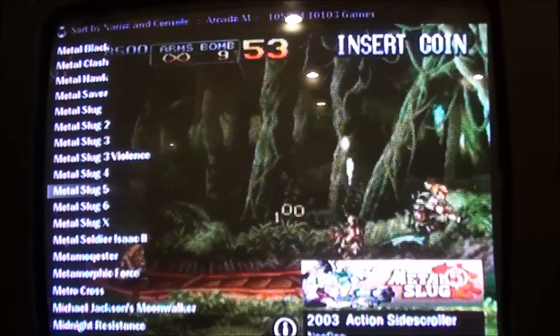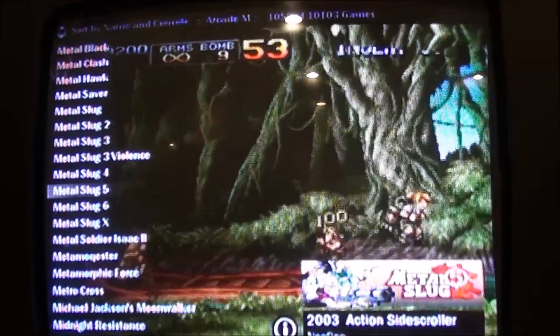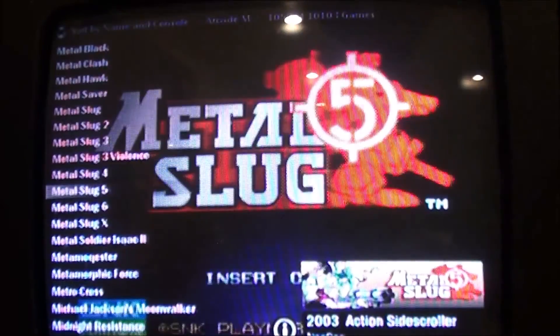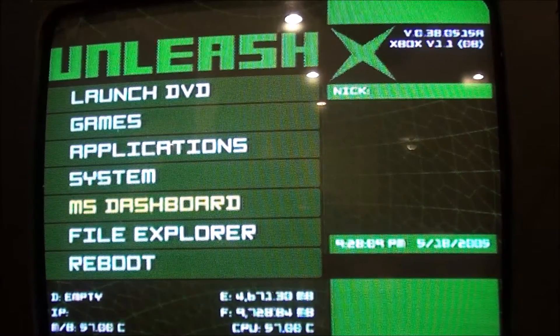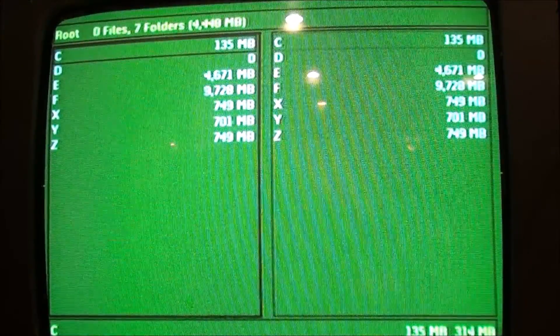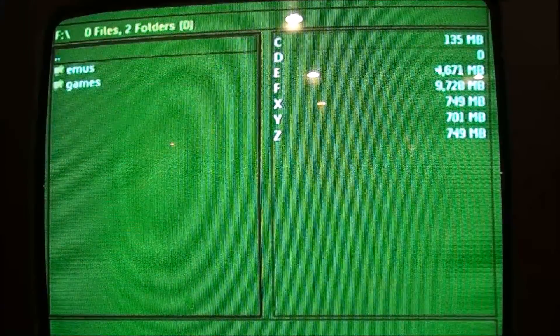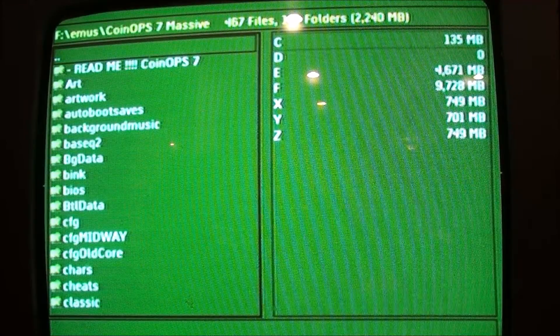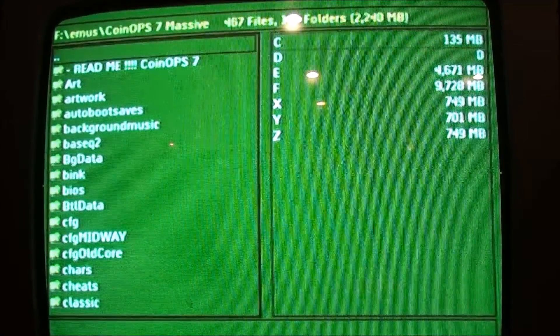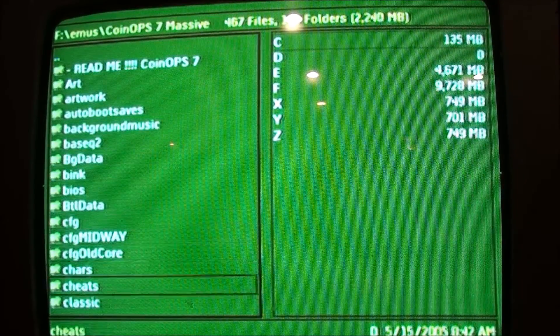It's not hard to do at all. The first thing we're going to do is go back to the Unleash X menu, and from within Unleash X, just go down to File Explorer, F, Emus, CoinOps Massive, and then there is a folder called Skins.